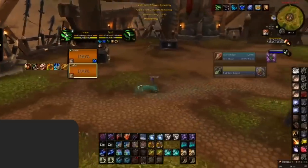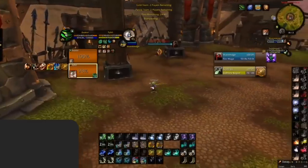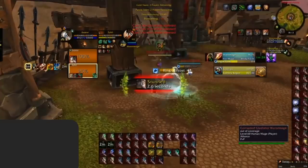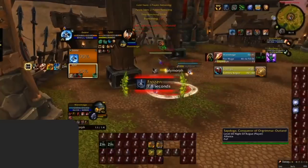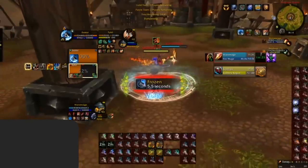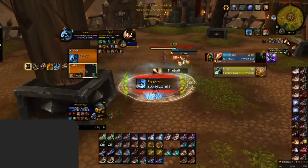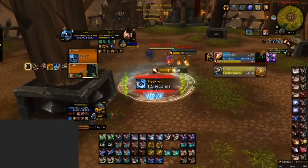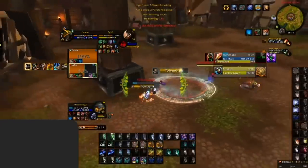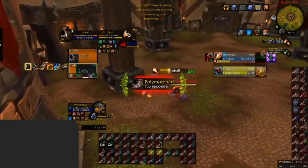Should you always be interrupting crowd control spells? No. Make sure you look at the positioning of your team and the CC they're already in. It is very important to see how long is left on the CC on your teammates before you interrupt new incoming CC on them. If your healer is polymorphed and the enemy mage is casting a second polymorph to keep the chain going, make sure to interrupt it at the last second — otherwise the mage will simply use it to bait your interrupt. As you can see here, the Pharaoh misses his interrupt before the second polymorph, allowing the CC chain to continue.